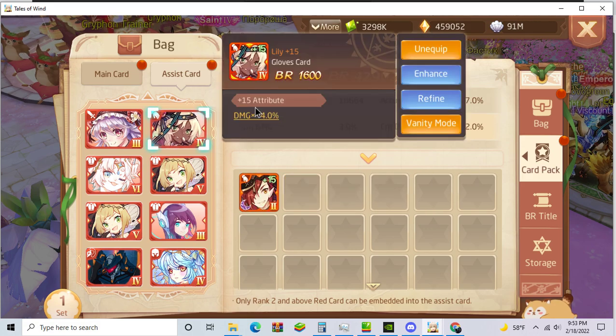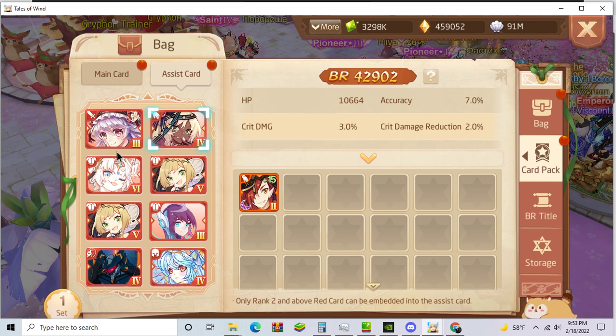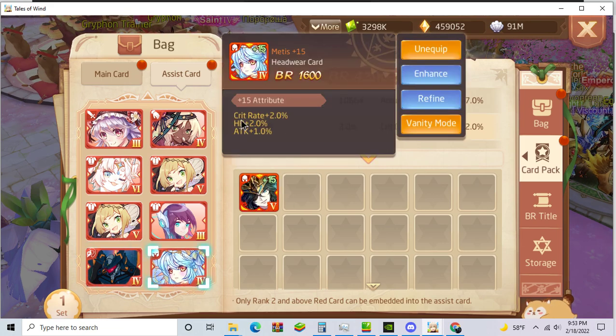You should use the Leon assist because it gives 4 Damage X instead of 3 or 2. And I use Mark 06 because Damage X and execute damage high. And Metis.